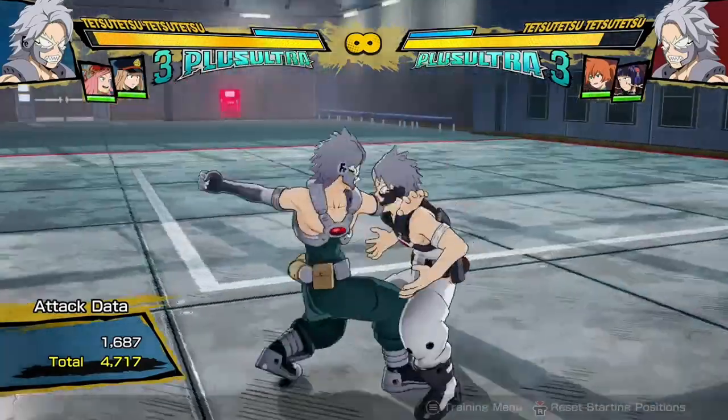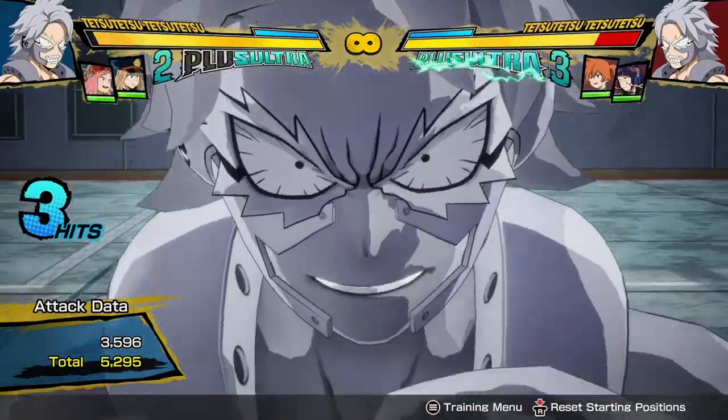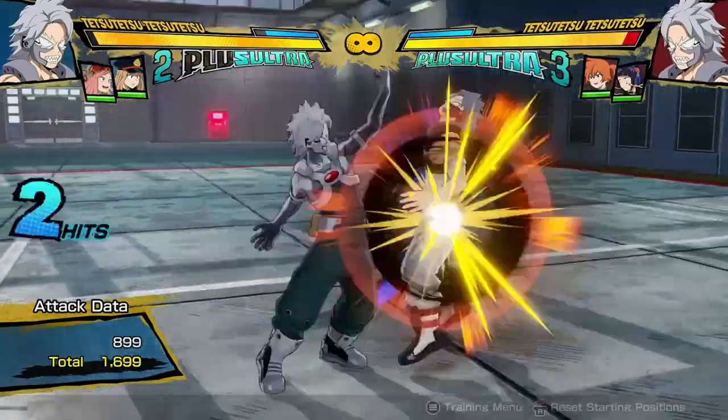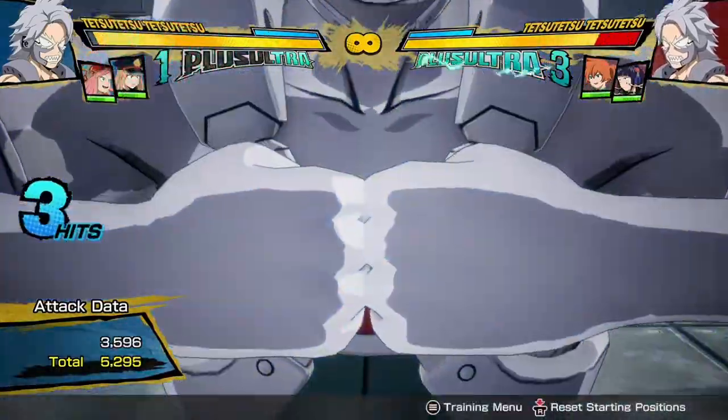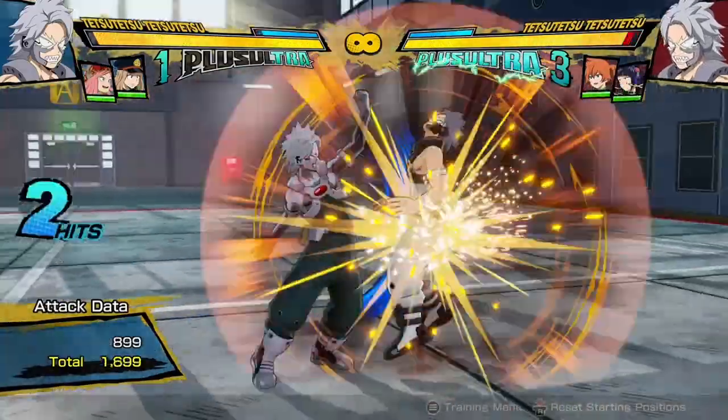If you want to combo into your Plus Ultra 1, the easiest way I've found is just by doing it after a yellow attack. That may have been a bit late, but it does usually work. Here I'll just try it once more — this will do a little bit more damage because I'm in hardened state. You have to do it really quick, but it does work.